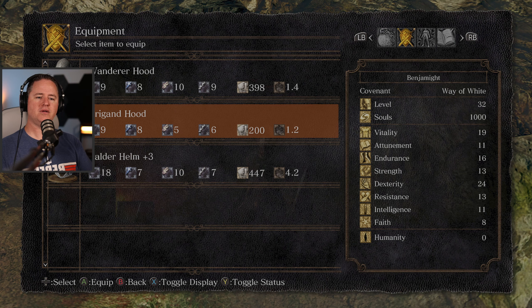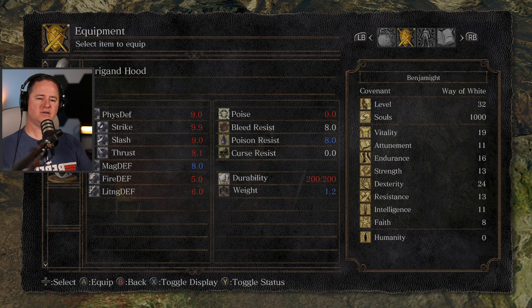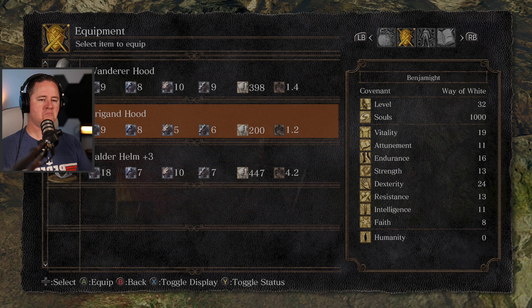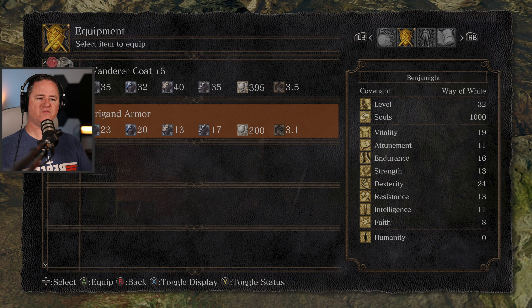Let's see what this stuff is I found. Briggan Hood. It is lighter. I don't know if it's necessarily better than what I have. Hoodworn by the brigands who raid mountain hamlets and attack travelers. In addition to protecting against the blazing sun, dust, and sand, it helps them tell friends from foe in the heat of battle. Interesting. It looks like it was a full set, but it doesn't look like it's stronger armor.